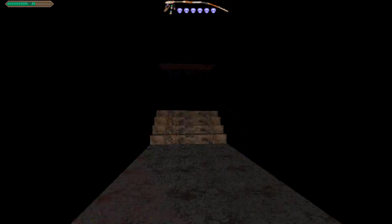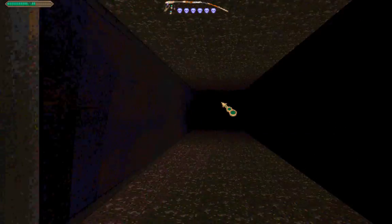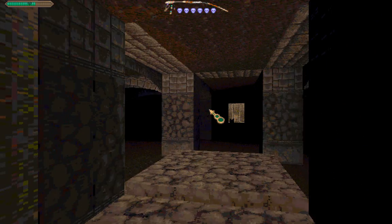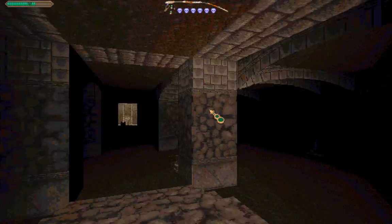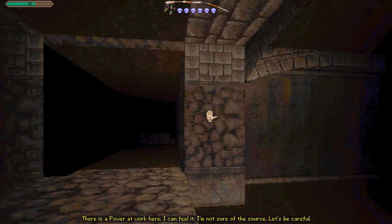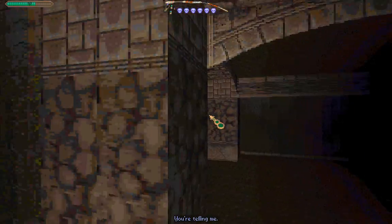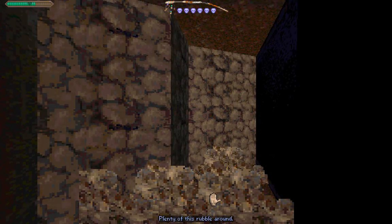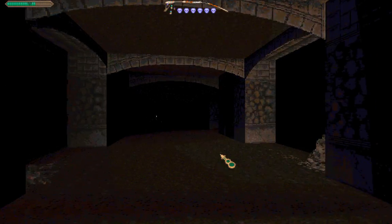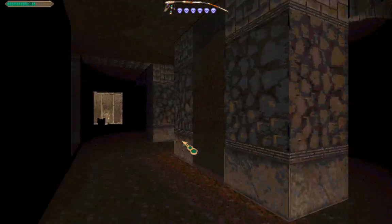There does appear to be some more caverns, though I think these are very small. We're already starting to see worked walls and carpet, which is a good sign. The staff is fully ready to fire again. This appears to be some sort of catacomb - we should be careful here. There's a pain at work here, I can feel it, though I'm not sure of the source. This place smells bad - smells like somebody died. We're blocked in with plenty of rubble around. The structure doesn't look too safe. There are some stairs up there - that's pretty handy.